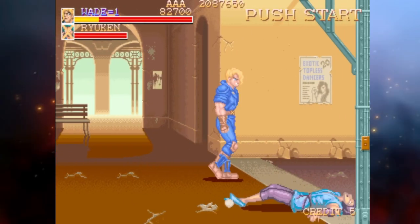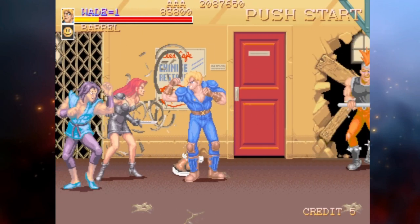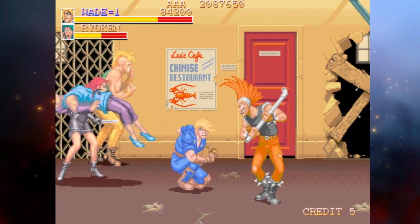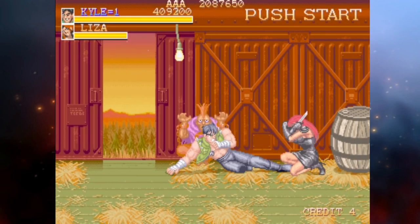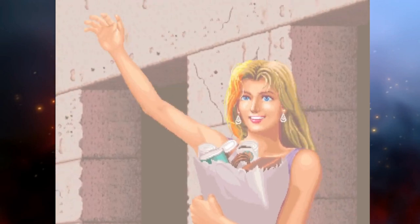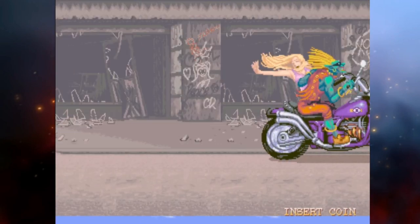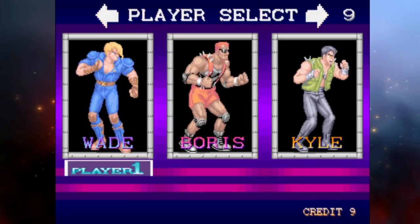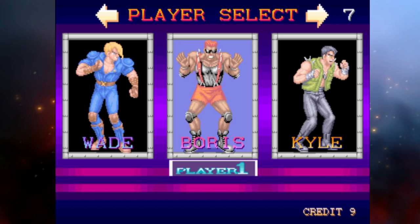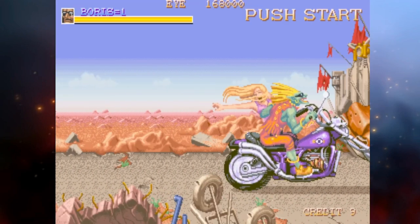The beat-em-up goodness continues with Violent Storm. Released in 1993, Violent Storm is a beat-em-up that borrows heavily — and I'm putting that lightly — from Final Fight and other Capcom characters to create some beat-em-up fun. You play as one of three fighters who must take on the Geld Gang and rescue their friend who has been kidnapped. You play from the well-rounded Wade, powerhouse Boris, and the quick Kyle — a fighter formula that resembles Final Fight and basically all beat-em-ups that followed it.